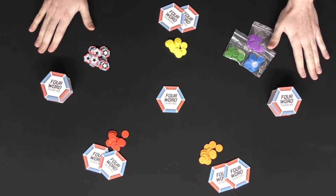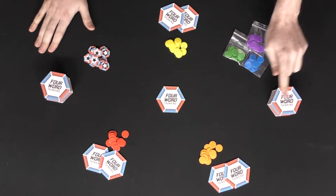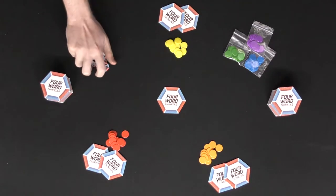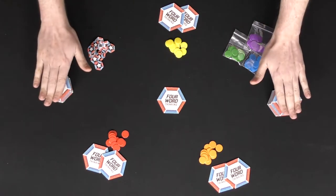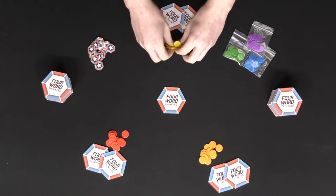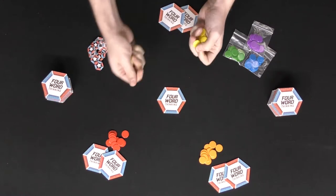Here is Four Word Thinking set up currently for three players, but it does play up to six. Every player is going to be getting two tiles to start with face down, and a single tile will remain in the middle of the board face down. The victory condition tokens go somewhere to the side within easy reach of players, as well as the deck so people can reach them.